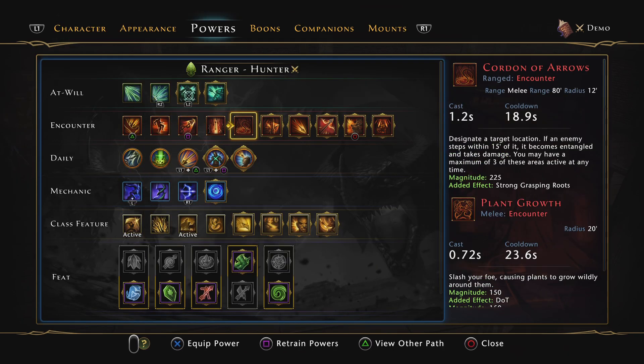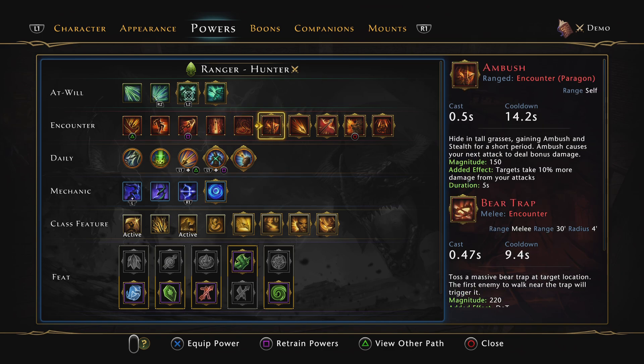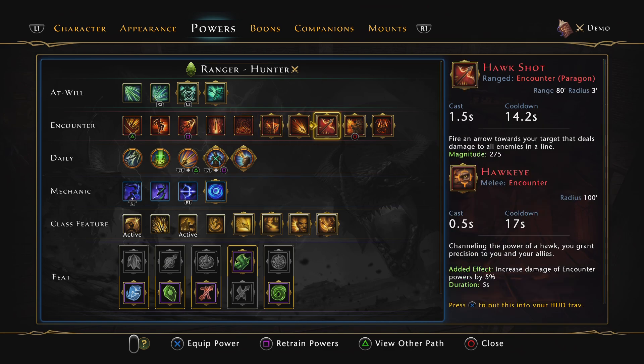For powers, I didn't mention Hawkeye — when you cast it, everybody in the group's encounter damage increases by 5% for five seconds. I don't believe this actually improves the group's damage more than the damage I lose by using it. I might be wrong, but I haven't noticed anything positive from using it. It's up to you.